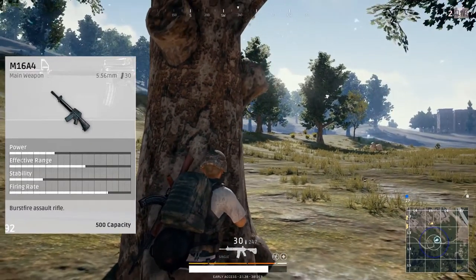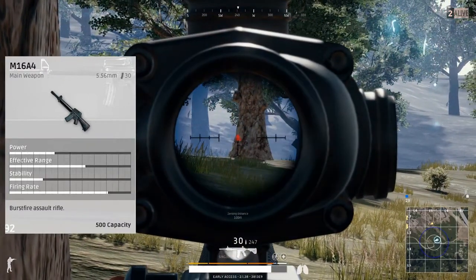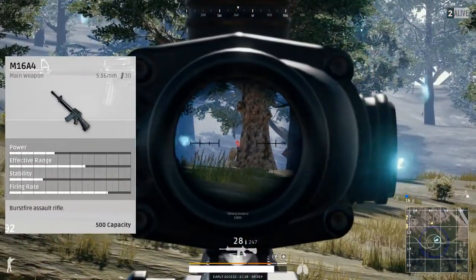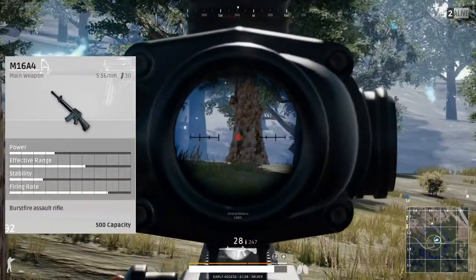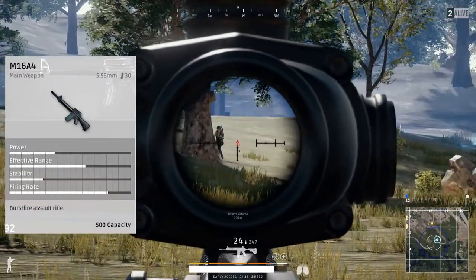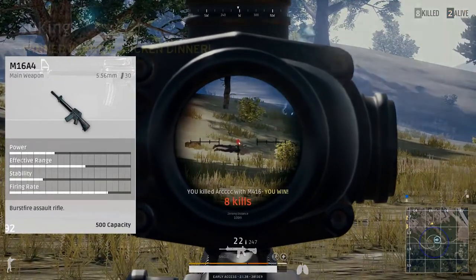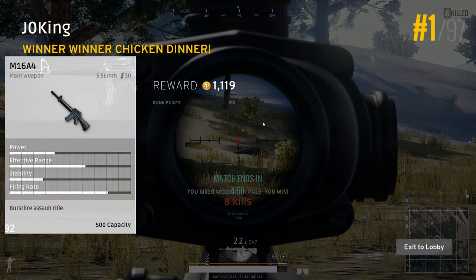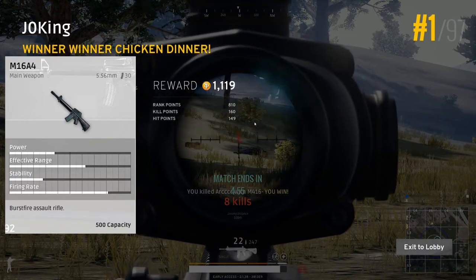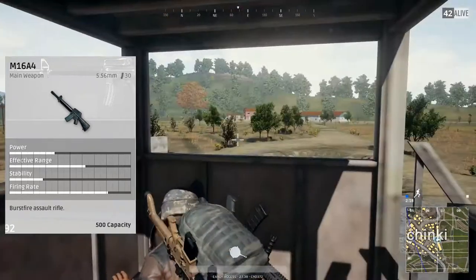That gives you the ability to kind of spam when the enemy is a bit closer, but you still got that range for the distance shots that you'll need. The ammo type that all these rifles use except the AKM is the 5.56 rounds. The M16 has a base magazine capacity of 30 rounds, extended mag is 40. All the rarities of three out of the four is uncommon, so you'll still see them but not as often as pistols or shotguns.